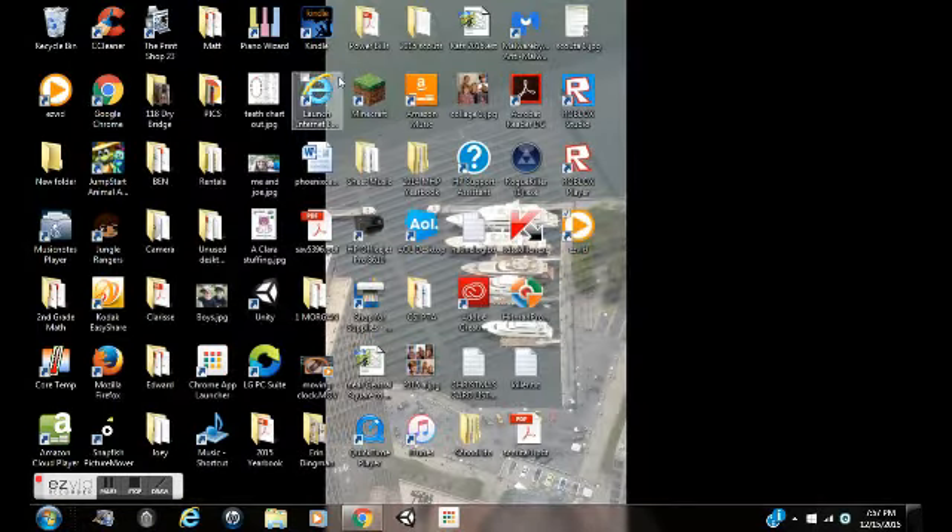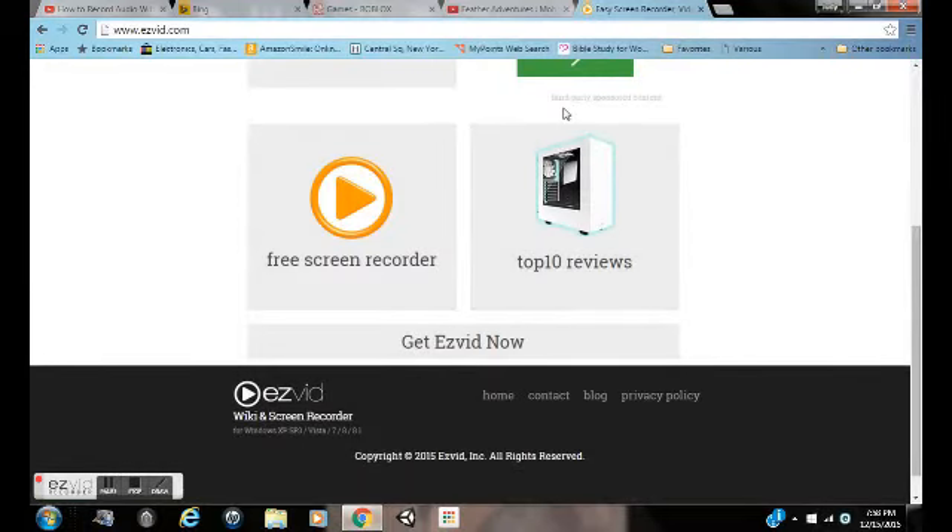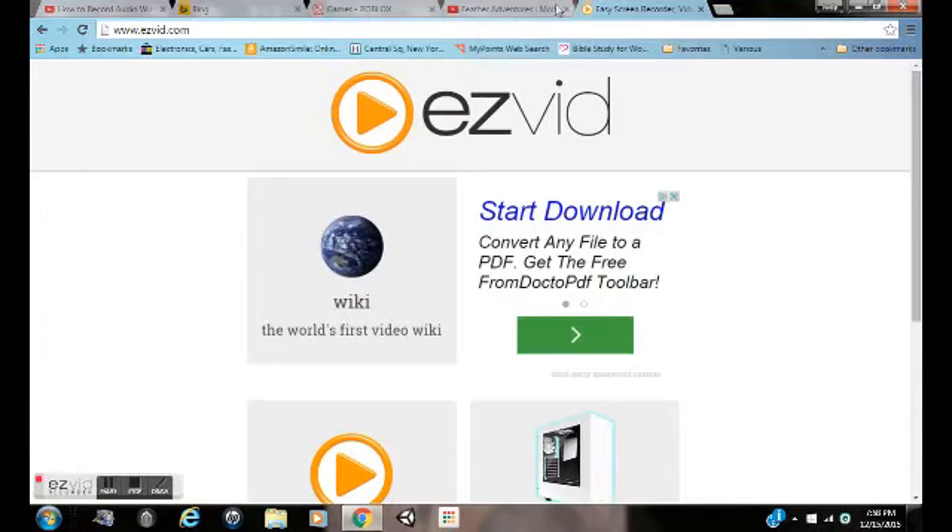Once you have it downloaded, you open up your Minecraft, go into Ezvid, and you'd want to hit OK because it gives you directions. Then what you want to do is click on the little computer icon, and then you switch to your Minecraft.